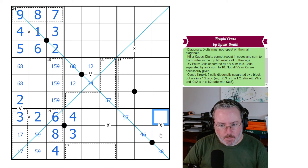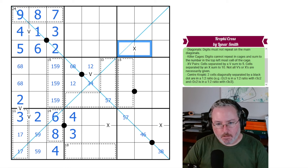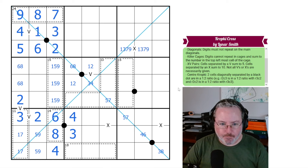Maybe we need to start looking at some of these X clues. This 10 clue here — we know it can't be 8-2 or 6-4, but that still leaves 9-1 and 7-3. I was hoping something would have ruled one out on the diagonal, but it doesn't.